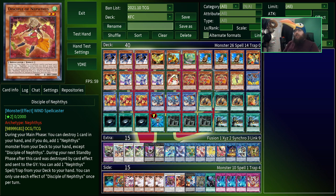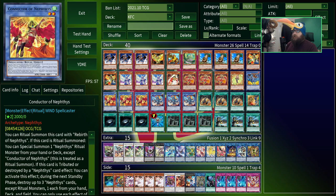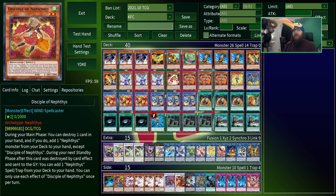Neftis as a whole is what I would charitably call an advantage deck, which means its win condition is not necessarily about setting up a specific board state or summoning a specific boss monster, but more about grinding the game out in such a way that you get more resources than your opponent over time. The Neftis do this basically with destruction — they've got a couple boss monsters that destroy a whole bunch of cards, and then they've got all their smaller cards that gain effects when they're destroyed.